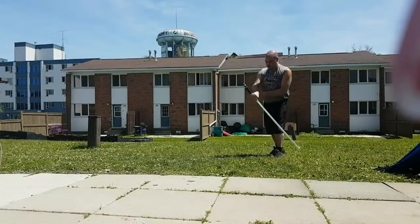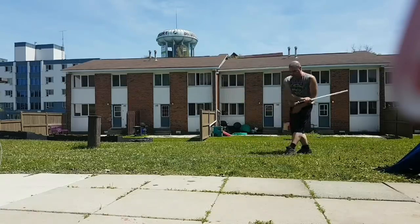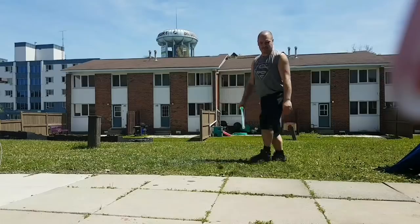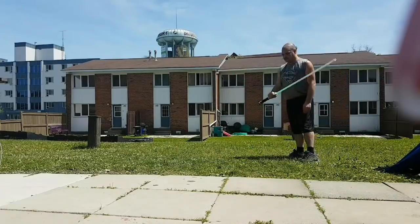I will show you a few basic examples in the three dimensions of Form 4. First, the front roll — this is a basic roll to avoid a lightsaber. Remember to get back on your feet and turn to your opponent right away.